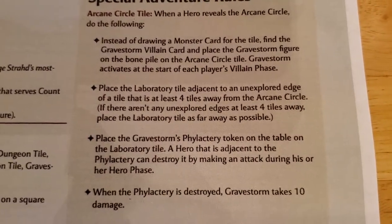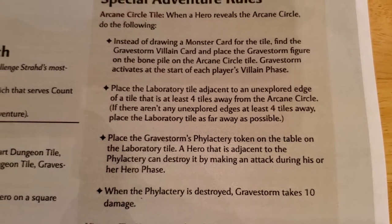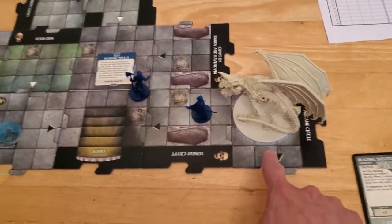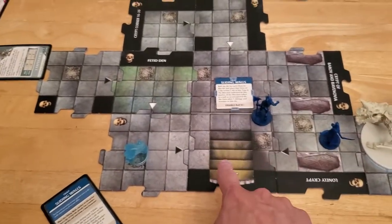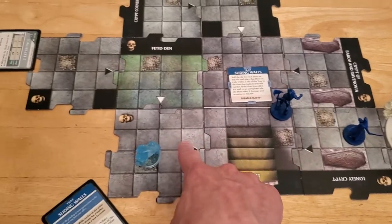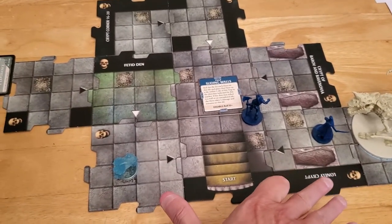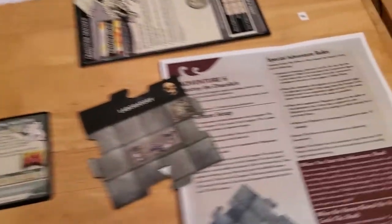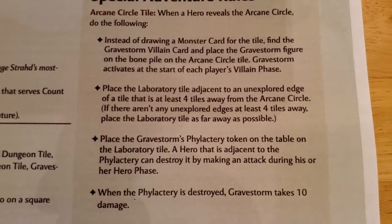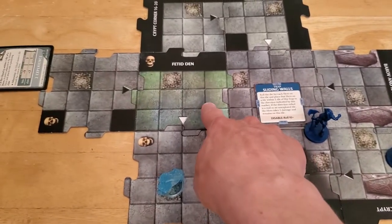Next: place the Laboratory tile adjacent to an unexplored edge of a tile that is at least four tiles away from the Arcane Circle. So we take the laboratory and starting from the Arcane Circle — one, two, three, four — I think it has to be four tiles and then the laboratory, so one, two, three, four and then we place it.